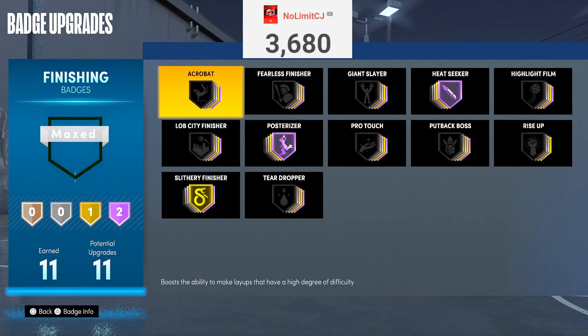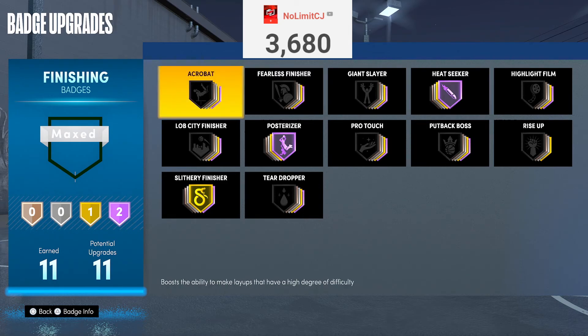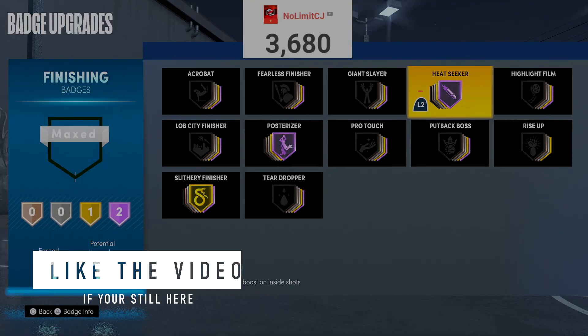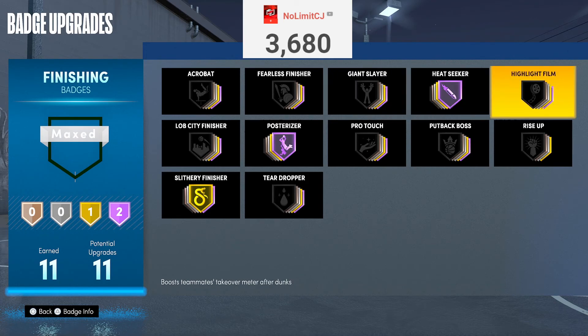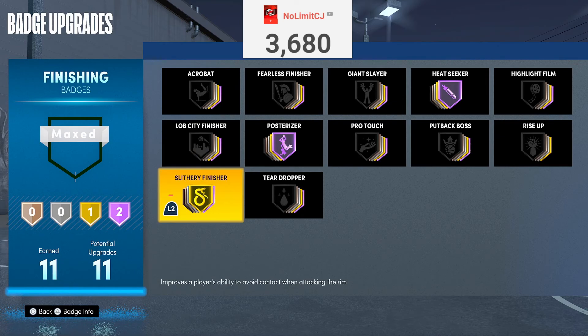Finally, finishing badges. These are the three finishing badges on the A-tier — nothing else in my opinion. Heatseeker gives you takeover for your dunks or inside shots — layups and dunks both give extra takeover. It's basically better than Showtime. Highlight Film helps you get team takeover. Heatseeker helps with both personal and team takeover. Pulsarizer helps you get contact dunks — it's been around since 2K17, they just kept changing the name. You get contact dunks like crazy. Slithery Finisher helps you get around defenders and also helps you get contact dunks. Pulsarizer and Slithery together help you get more contact dunks than not.